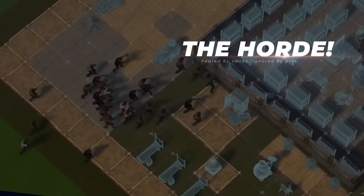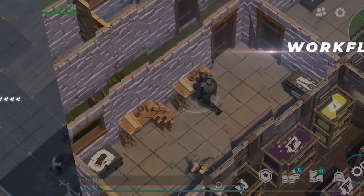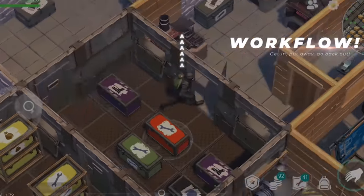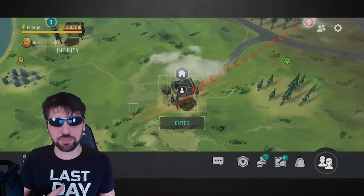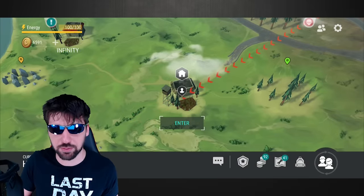When designing your base, you need to protect yourself from the zombie horde, create the most efficient workflow for your resources, and keep the raiders from stealing your stuff. When you are designing your base, there are four things you need to keep in mind.